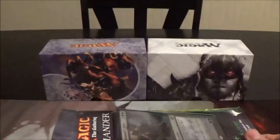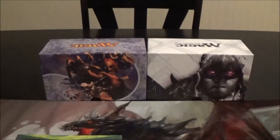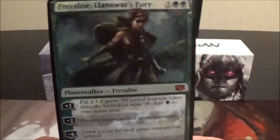I'm really liking all these decks so far — I've already cracked open the white deck and the black deck, so now we're doing the green deck. I'm really liking what I see with these decks. Here we have the deck storage box with the deck inside — Guided by Nature — and here we have the oversized Freyalise, Llanowar's Fury card.